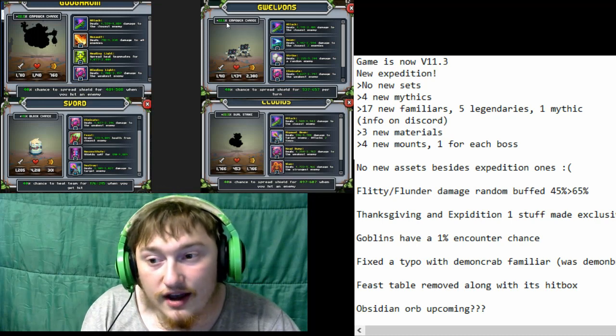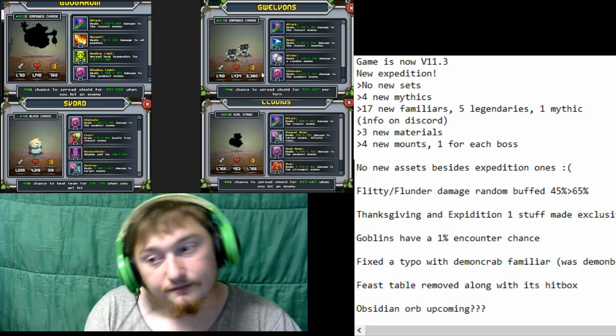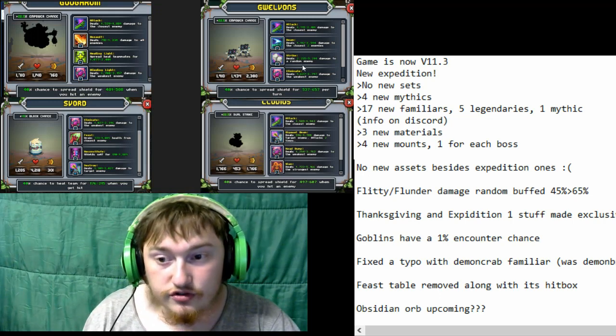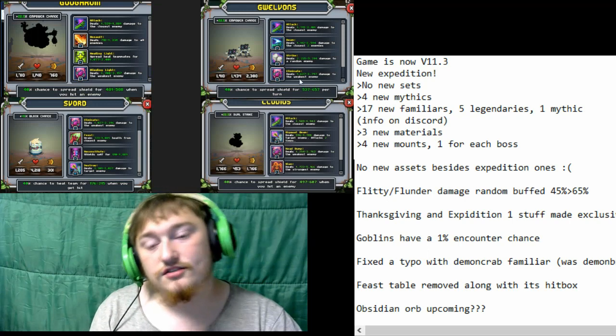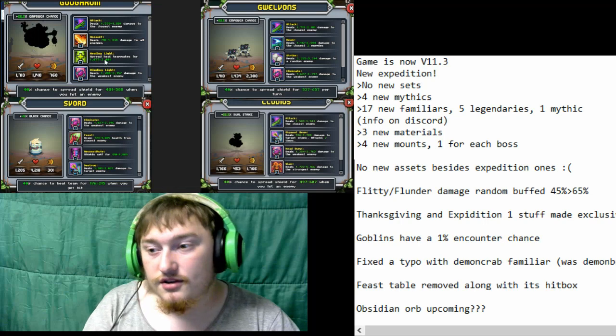Then we've got Guelvins. Guelvins have 22.5% in power also. They spread shield per turn, which is not quite as good as Guguru. But they've got damage closest, damage random, and damage weakest — so they're a bit better versus single targets in comparison.